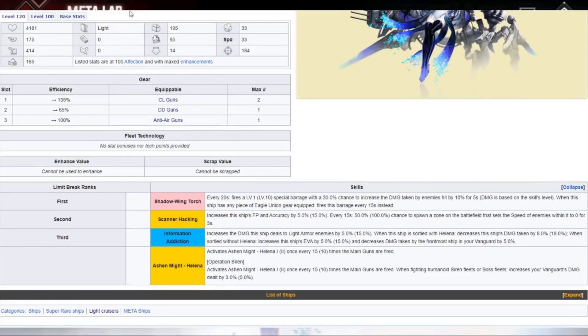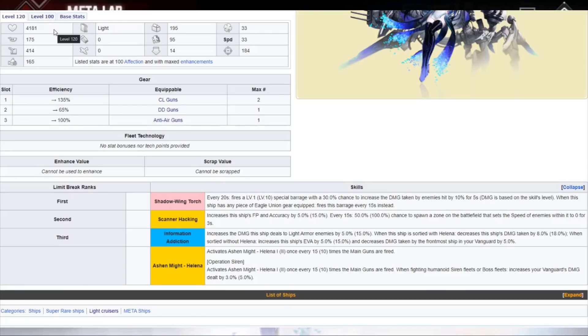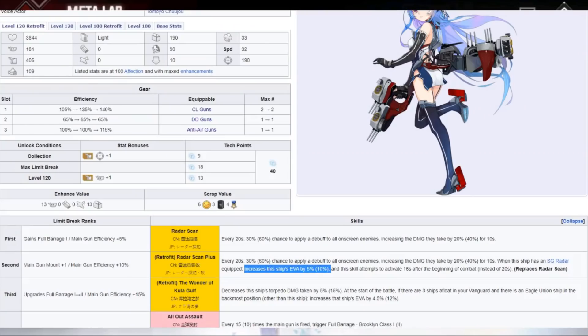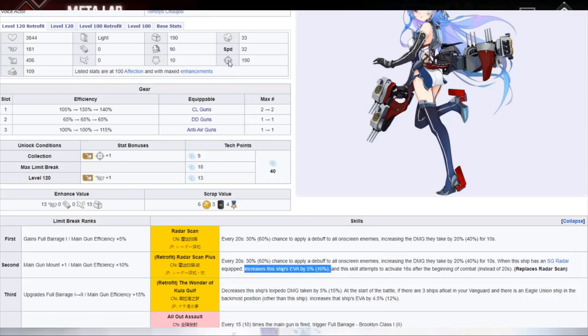Let's talk about the stats compared to the regular Helena — I have both pulled up. Off the bat, the newer one has better stats for the most part: better health, better reload, lower firepower — which is interesting — more evasion, more speed, more anti-air. She costs 14 oil, and as of right now she's the most expensive light cruiser in the game at 14 oil, which is more than most heavy cruisers and on the verge of lower-end battleship prices.